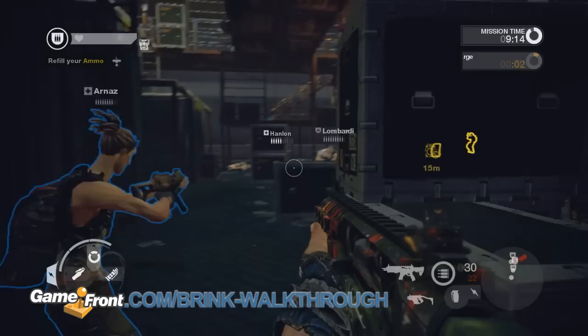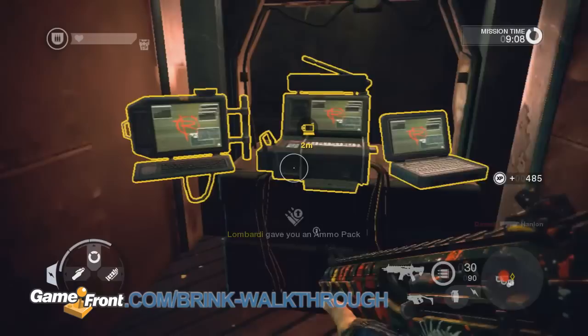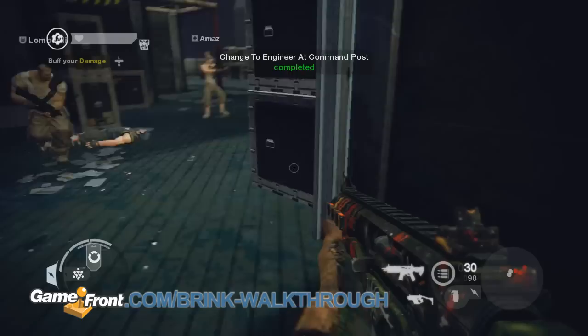When the bomb explodes, head inside and use the command post to switch to the engineer class. Turn around and run towards the stairs opposite of where the opposition is.